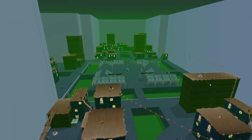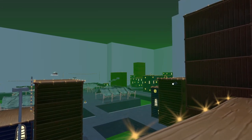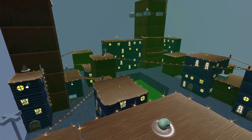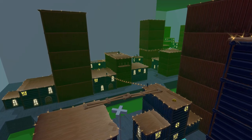In the last devlog, we were still transitioning out of the blockout phase, but now we have several new models in the map. Our plan for this level is to fill up as much as we can with simple shapes that can be easily modified to create variations, and once we are happy with that, we will begin adding unique buildings and structures to the map.